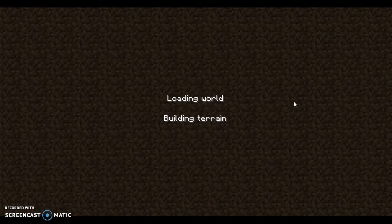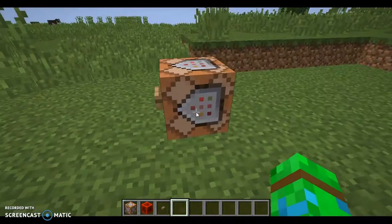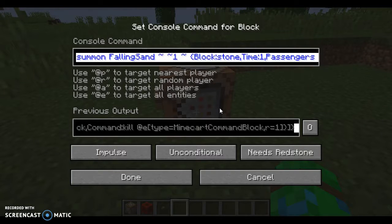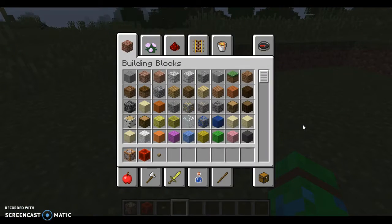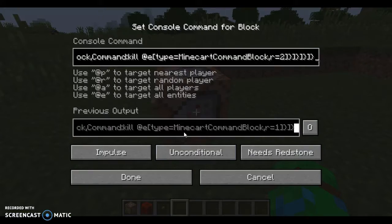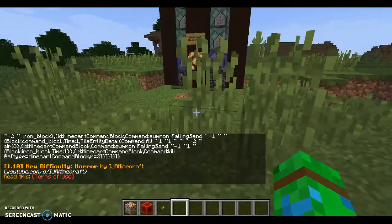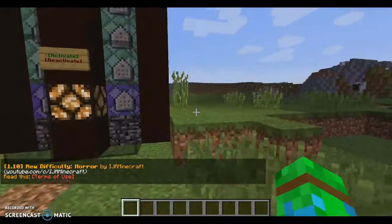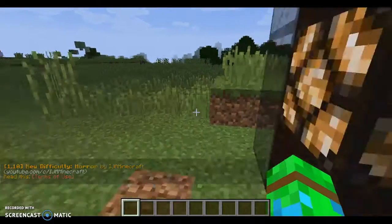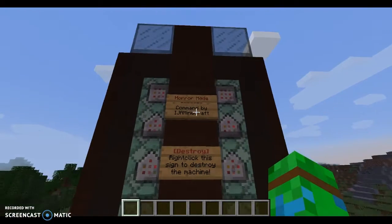What's up, my friends — it's Ani W here, tired. There's a command block right here. I needed to copy the command first. This command is in 1.10 and it adds a new mode to Minecraft called Horror Mode. This is made by IJ Minecraft and there'll be a link to the command in the description. You can activate and deactivate it.